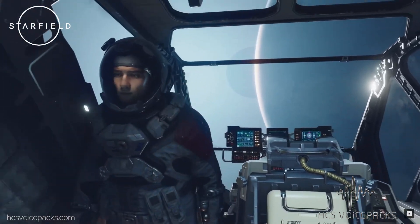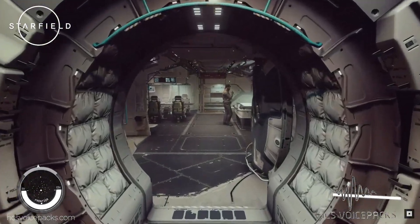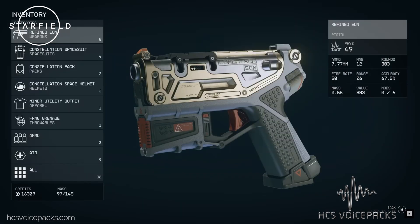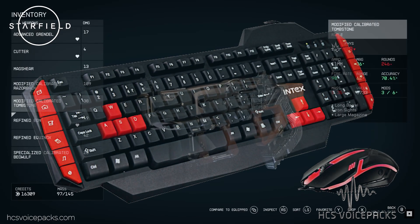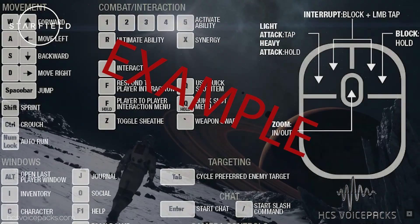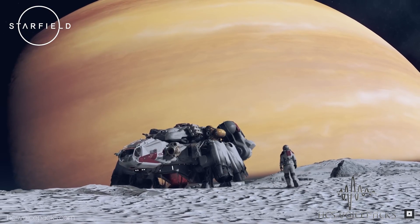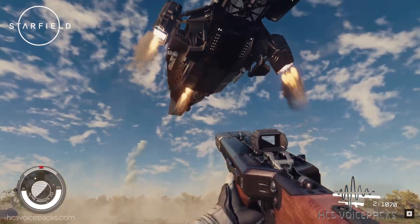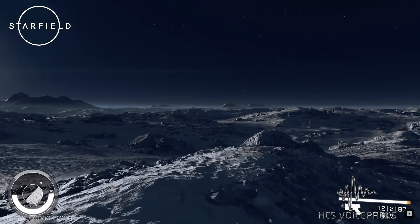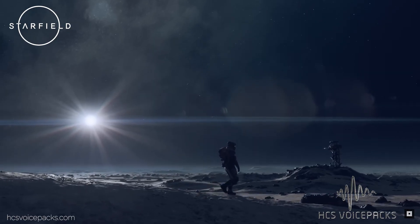In anticipation of Starfield's release, we find ourselves amid a crucial conversation about the game's control mechanics. As it stands, we can only speculate based on Bethesda's past releases — the standard control scheme featuring keyboard, mouse and gamepad interfaces, and the possibility of including extensive customisable keybinds. These keybinds are not just extra features; they are essential tools for ensuring gaming accessibility and inclusion. Offering a wide range of keybind options opens the door to Starfield's universe for a much wider and more diverse audience.